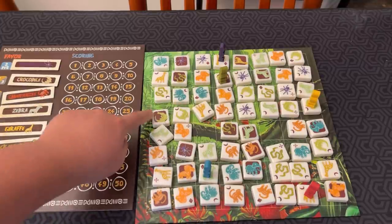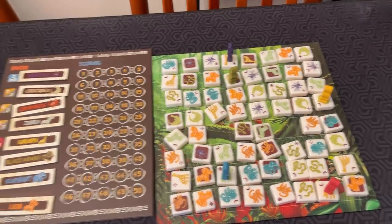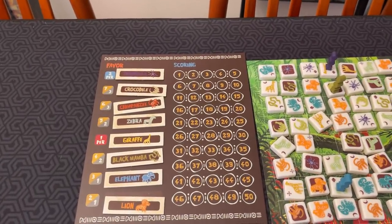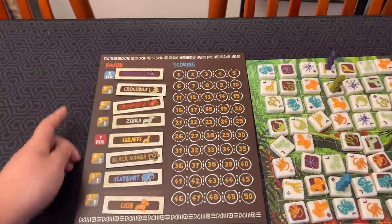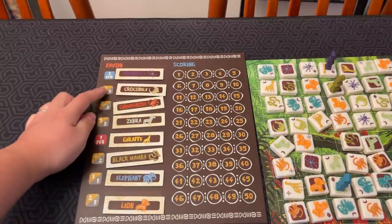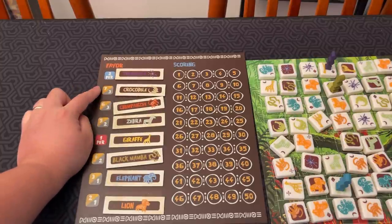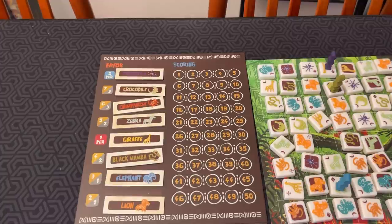Once all of the brown advancement tiles have been taken off the board, that's when the game ends. The player who picked the last one up makes the final adjustment on the favor board, and then everybody will score. Scoring is simple — you count how many of each animal you have. Each animal scores according to the favor board. For first and second place animals, there are bonus points. If there's a tie for first, you receive the favor equal to silver; a tie for second, they just receive one favor each.